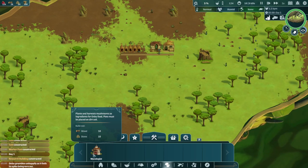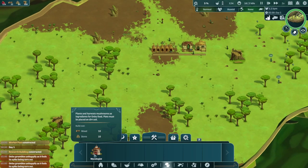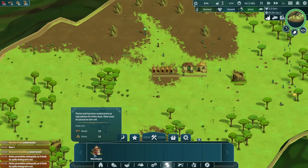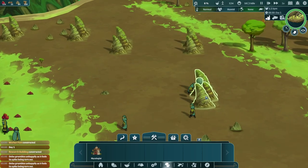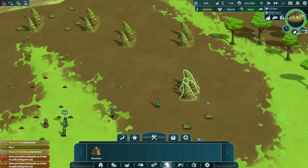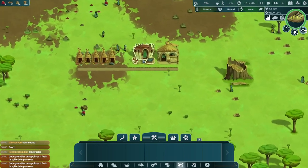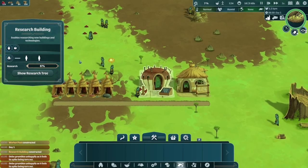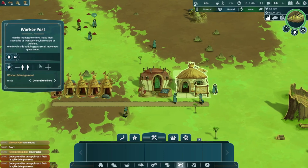We could work on plants and harvest mushrooms as ingredients for Anbu food — we probably want to do that. The Anbu grumbles unhappily as it feels its spike being torn out. I guess these are Anbu spikes that I should not be mining. We have some research being done and I think we have someone dedicated to this, which is important.